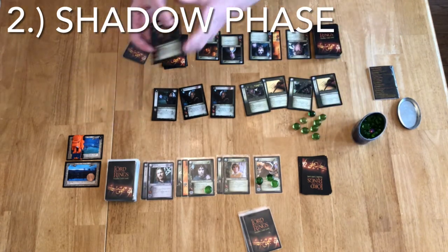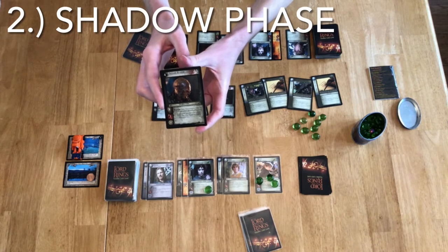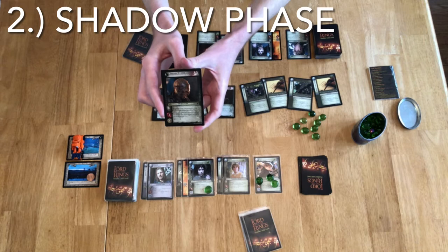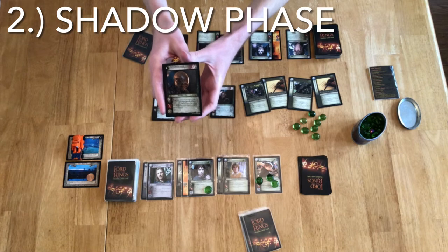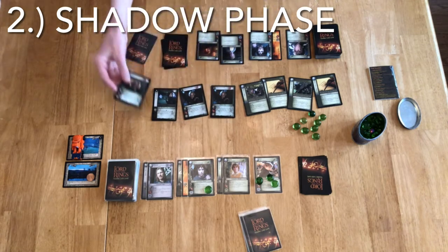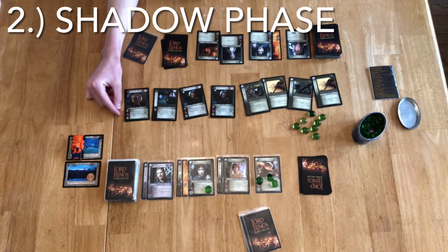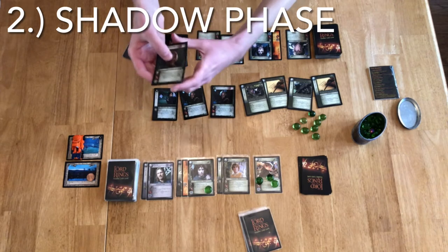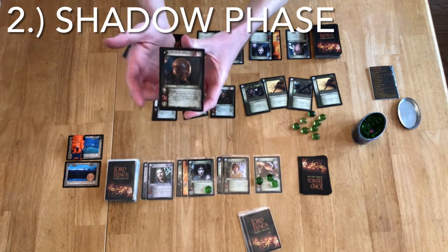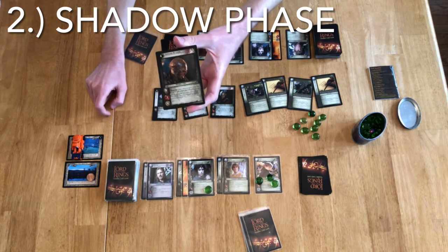Each minion has a Twilight cost and then a Strength. The Isengard Retainer's Strength is eight and Vitality is three. In the places where companions have a Signet, minions have a Sight number — this minion's Sight number is four. The significance of the Sight number is that until your opponent reaches the Sight listed on your minion's card, you have to pay two extra Twilight to throw that minion down. So this minion costs four, and until Sight 4 I have to pay two extra. While we are at Sight 2, he is going to require six Twilight to play.